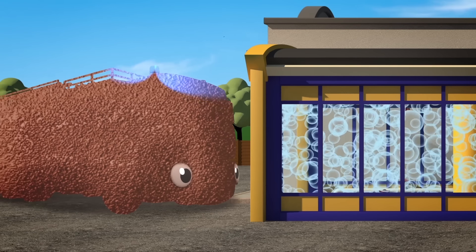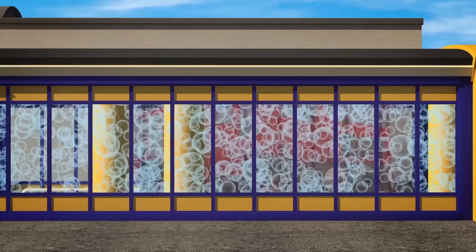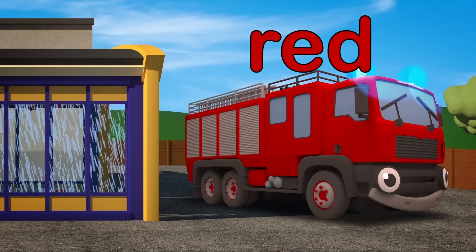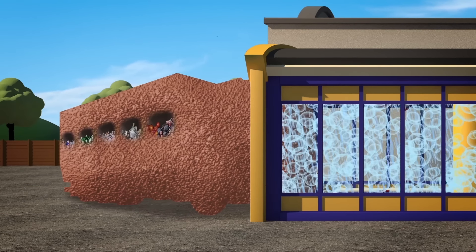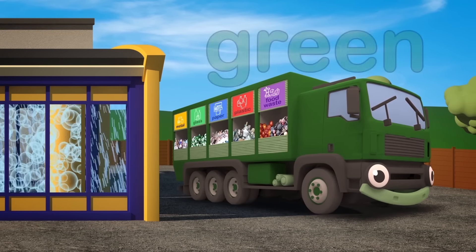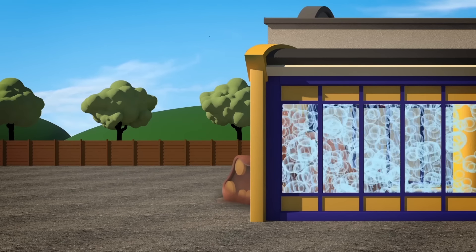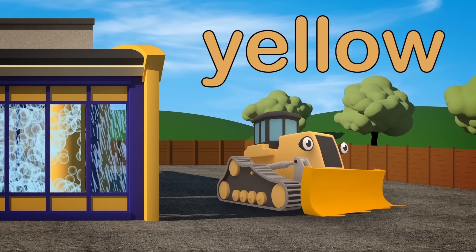And third in line for cleaning, flashing lights upon her head. It's Fiona the fabulous fire truck, shiny, strong and red. The fourth truck is so dirty, only her eyes can be seen. It's Rebecca the recycling truck, with her paintwork bright and green. Do you know who the sixth one could be? Covered in gunk and goop. It's Danny the digger, with his enormous yellow scoop.